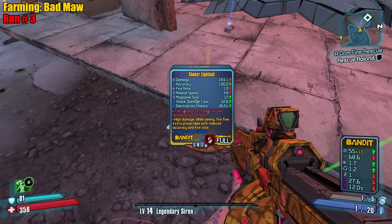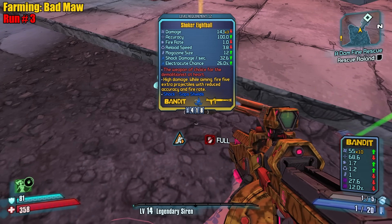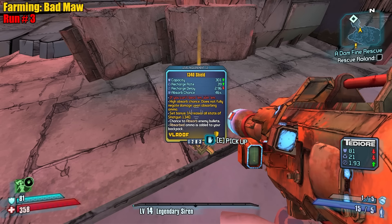The Eight Balls on launcher. 'The weapon of choice for the demolitionist at heart' — high damage while aiming, fires five extra projectiles with reduced accuracy and fire rate.